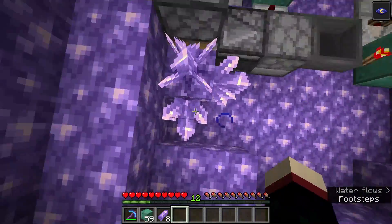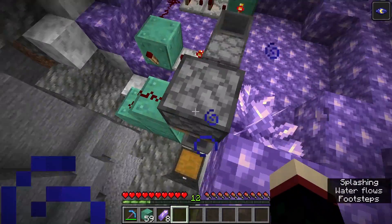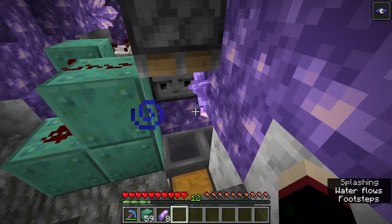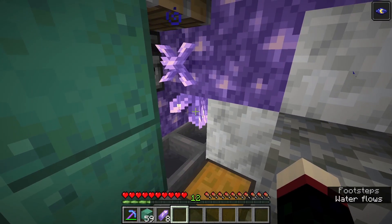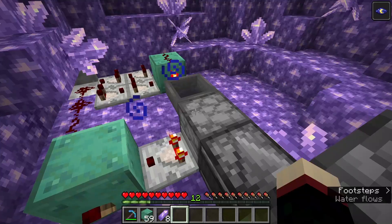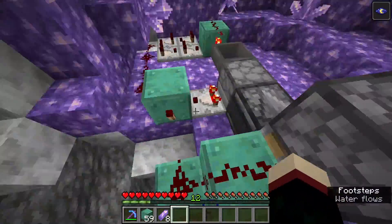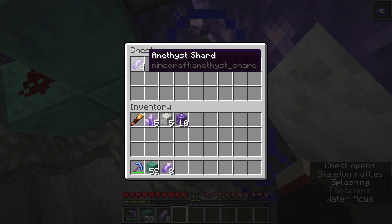If you want, you could actually build the same thing mirrored on the opposite side to farm that crystal as well, so if you want double speed you can do that pretty easily. There should be only three items in the dropper — yep. Let's watch this grow and make sure everything is working correctly. There'll be a crystal down there too, don't worry about that, it doesn't affect anything. Oh, it grew again, and it just fully harvested — we got four amethyst shards, and it's already growing again.